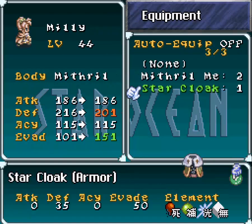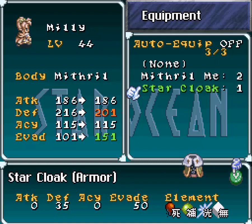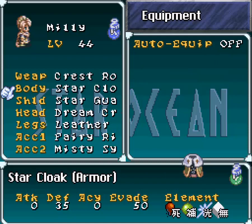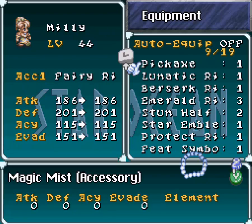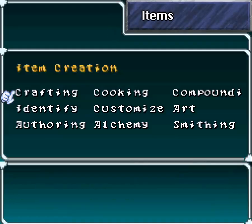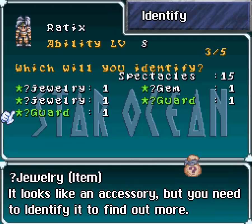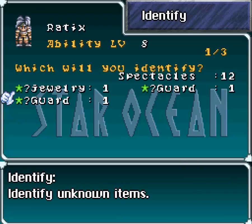We found a Starcloak, which isn't bad at all. I actually think it would be better than the Mithromesh because it's got some evade on there as well, so I'm going to give that to you. I picked up a couple of unidentified things. Let's go identify those right now. I've got some jewelry from random battles, or maybe I got that from somewhere else. Let's identify that stuff too. A second Fairy Ring, that's not bad.